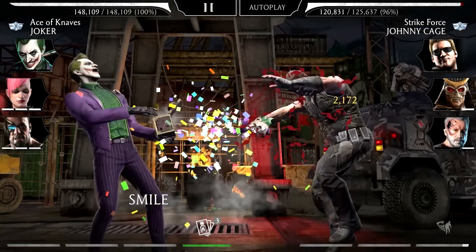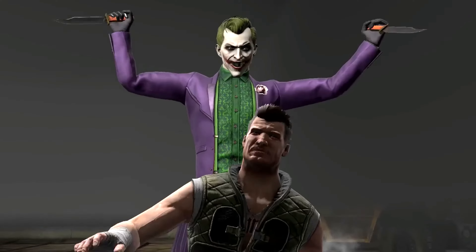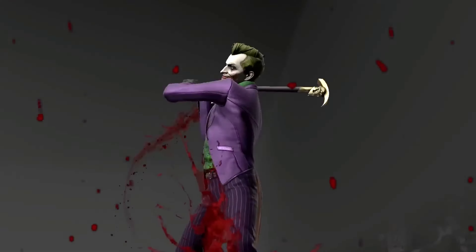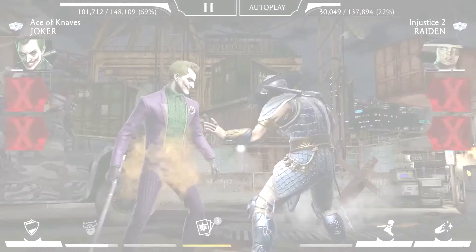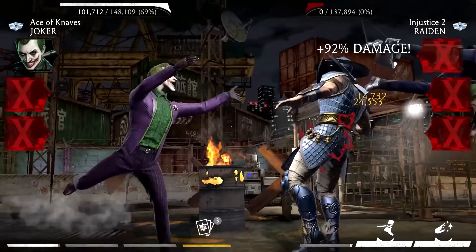The Joker surprises Johnny with a springing jester toy before slashing him and turning him around to give him a big smile. The Joker uses his cane to make sure Johnny Cage is knocked out and leaves his teammates with Team Slow. The Joker then grabs his trusty captive again to take out Raiden and win the match.